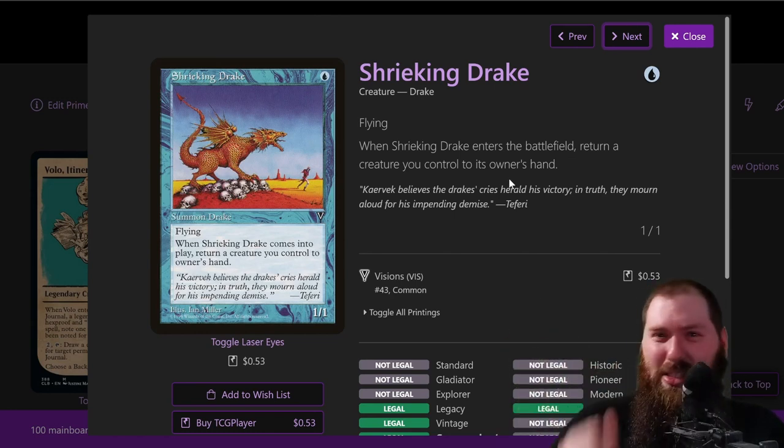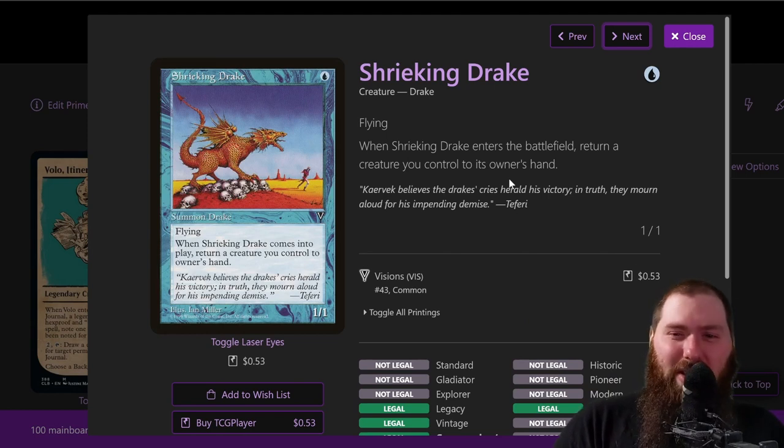Stealer of Secrets — one blue 1/1 drake, no other drakes at the moment but Palinchron Drake is probably coming. It's a 1/1 flyer: when it comes into play, return a creature you control to its owner's hand. You can return itself or bounce other ETB creatures — for example, bounce Reclamation Sage to replay it and destroy another enchantment or artifact. Coiling Oracle is also great to bounce and replay. If you're just trying to get a journal entry early on you can play it and bounce itself for a one-blue-mana journal entry.